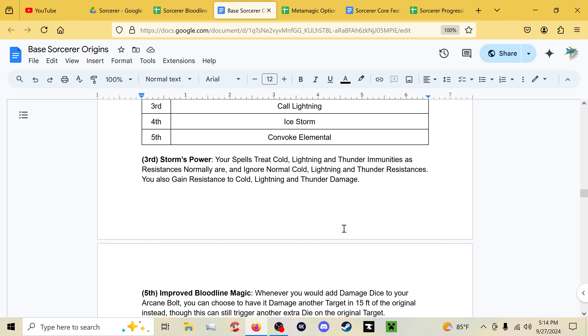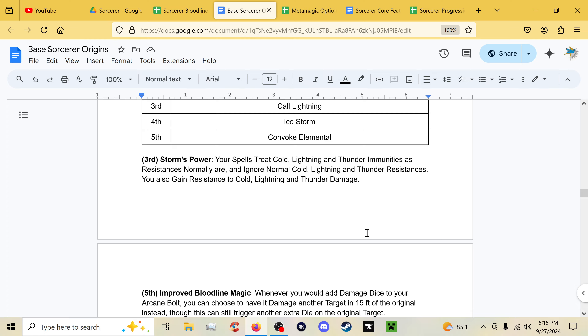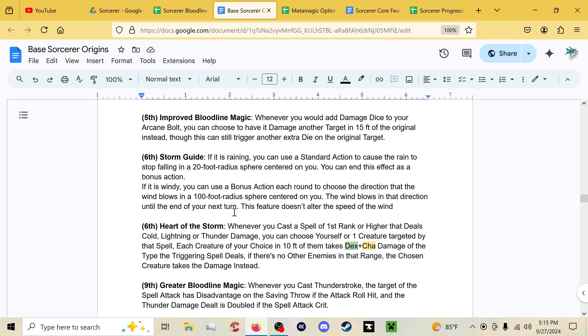Convoke Elemental is what the 2024 Conjure Elemental will be called — it's being split off into its own spell with certain overpowered options on the druid list getting nerfed. The conjure spells are getting effectively new versions mixing the original ideas with the good parts, put into summon spell formatting. At third level, Storm's Power makes cold, lightning, and thunder immunities treated as resistances and ignores resistances, while you gain resistance to cold, lightning, and thunder — basically the same deal as Draconic Affinity.